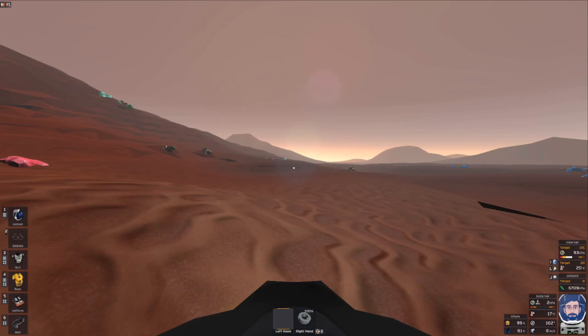For example, you can see that the target right now is 101 kilopascals. However, my suit is only maintaining 93 kilopascals. I'm actually not sure why it's having a bit of trouble with that on Mars at the beginning of the game. On the other hand, the temperature — I want it to maintain 20 degrees, and it is right now at 20 degrees.